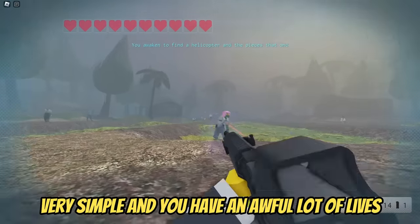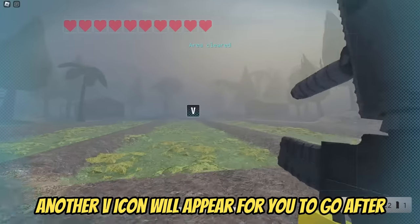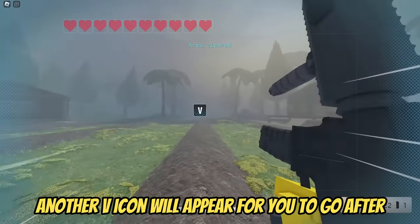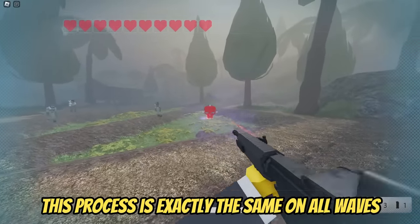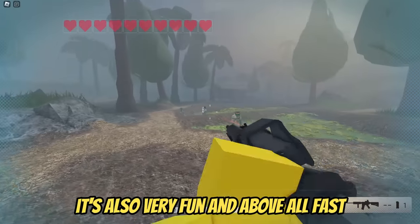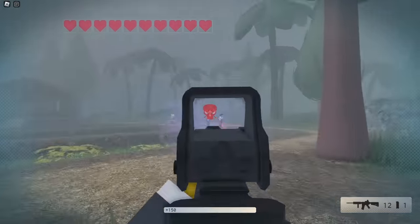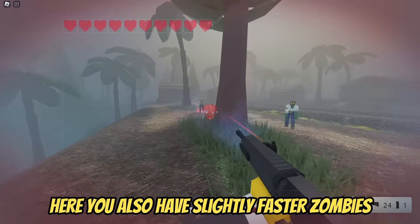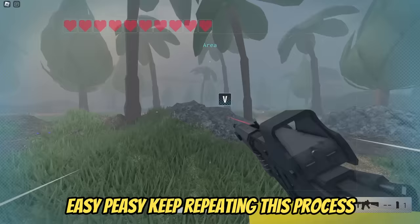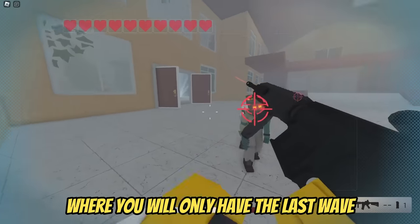It's very simple and you have an awful lot of lives, so anyone can really do it. Every time you finish a wave, another V icon will appear for you to go after. This process is exactly the same on all waves — it's also very fun and, above all, fast. Follow the V icon again. Here you also have slightly faster zombies. Keep repeating this process and you will reach the city where you will only have the last wave.